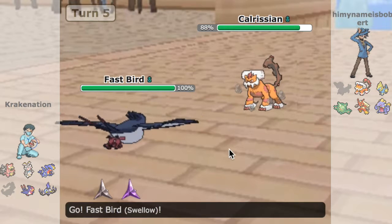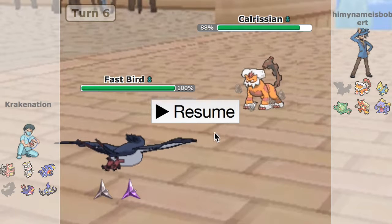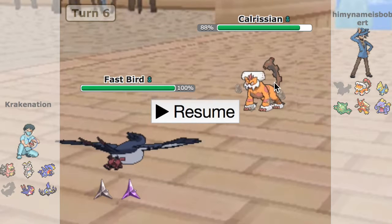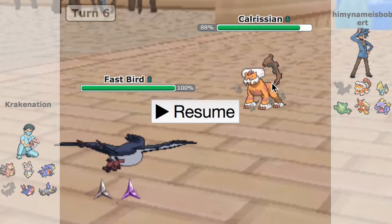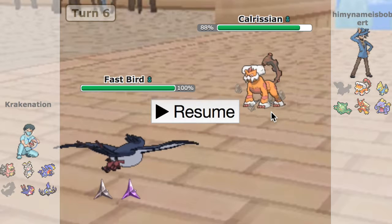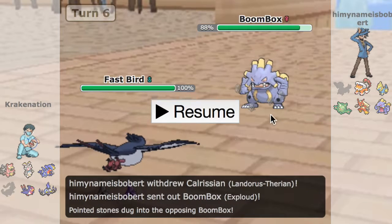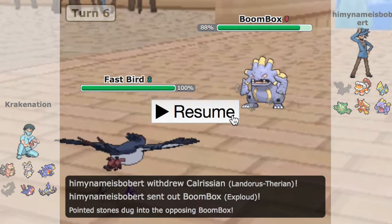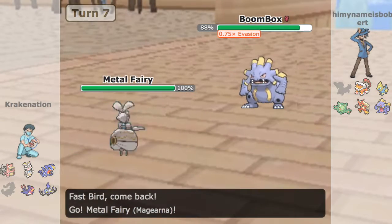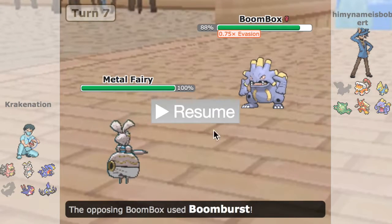That makes his Landorus a lot more threatening. So I go into Swellow, knowing that pretty much if he's Scarf — which is the only set without outspeeding Swellow — he's probably assuming I'm Specs or something. If he's Scarf and locked into Earthquake, Swellow can just click Boomburst for free. If he's not Scarf and locked into that, I can threaten it. But he goes into Exploud, which kind of means this thing's probably Assault Vest. I do get the Defog off, which is huge considering his Toxic Spikes setter just died, and I'm pretty afraid of this thing clicking Boom Burst because I know I'm not killing it and I'm Scarf locked into Defog.